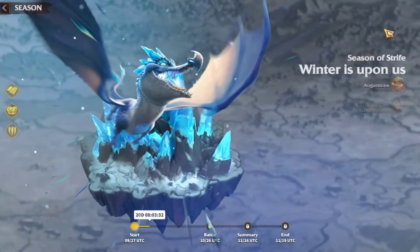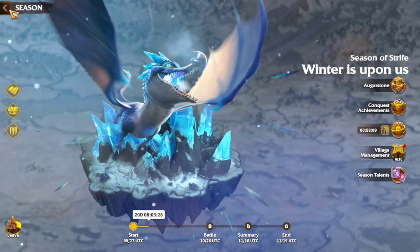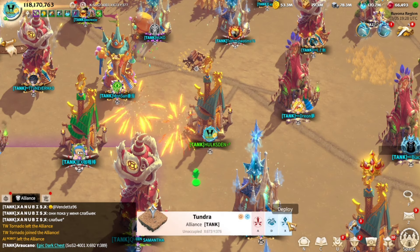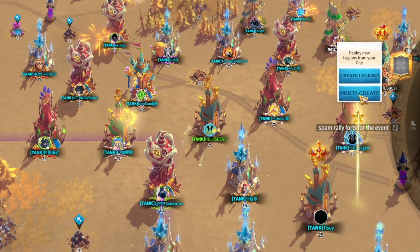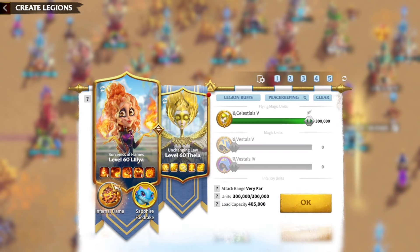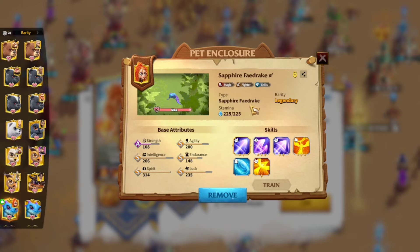Alright ladies and gentlemen, Season of Strife number 2 — winter is upon us, it's an awesome map. Today you're going to see the lineup that I'm going to be using. Let's go straight to the good stuff. Multi-create, and we go with the first preset. This is the first preset that I'm going to be using this season. It starts off with Lilia and Thaya with Celestials. The artifact is a level 2 Final Flame, and this is what the Warpet looks like — I still need to work on it, but it looks good.